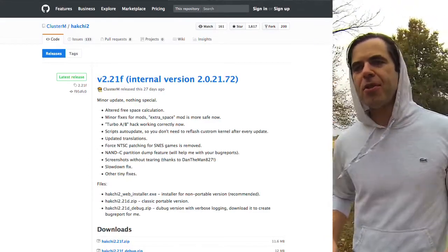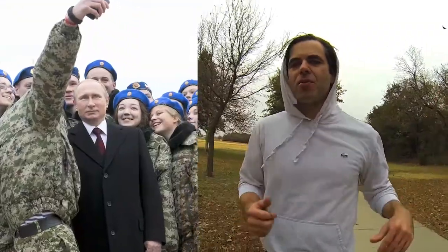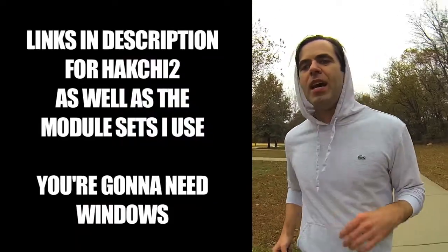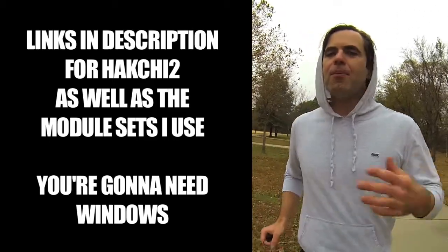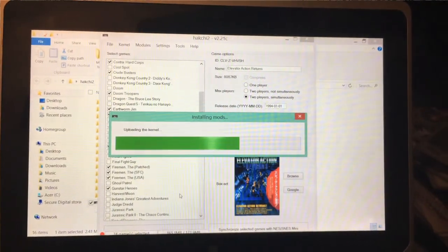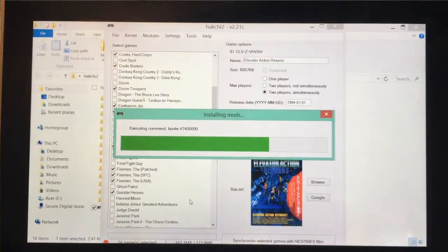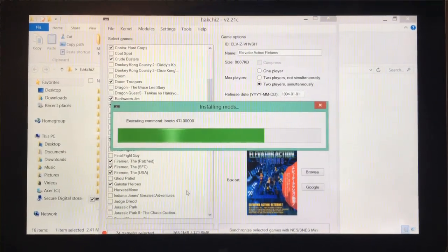You have to download HackG2. This is from a hacker called Cluster M — I think he's from Russia. He's found a way to get into all this stuff. The latest updated version is available on his GitHub page. It's free, it's easy. You simply turn this thing on, dump your kernel, and load up a custom kernel that you build with different modules that give you custom abilities.